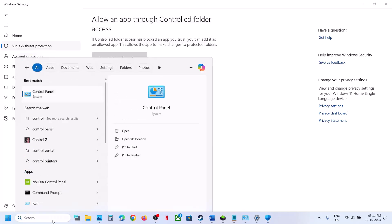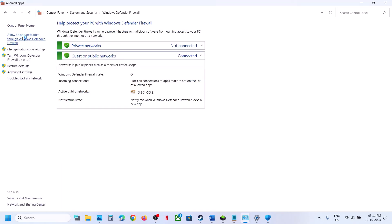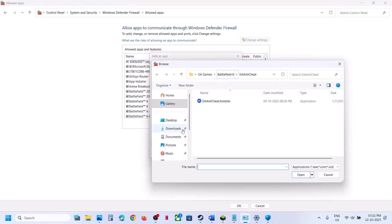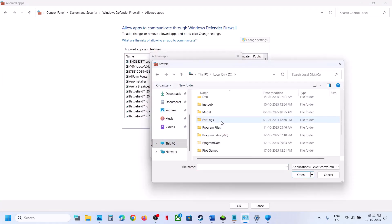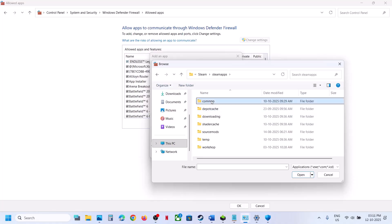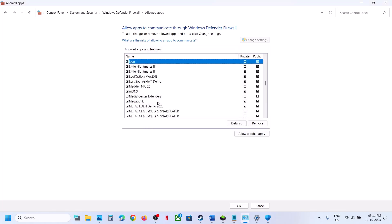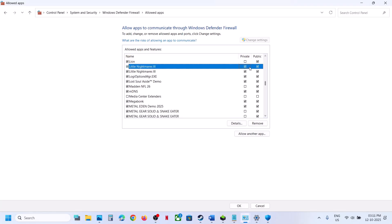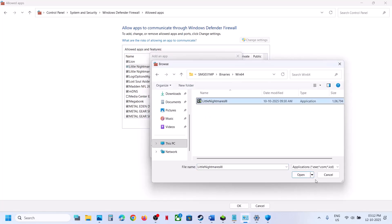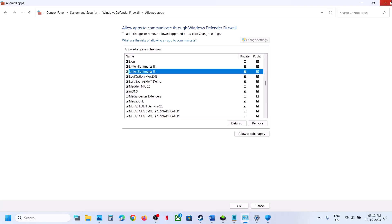Now type 'control panel' in the Windows search box, go to Control Panel, System and Security, Windows Defender Firewall, then Allow an App or Feature Through Windows Defender Firewall. Click Change Settings, then Allow Another App, click Browse, go to the game installation folder (Program Files, Steam, SteamApps, Common, game folder), select the .exe file, click Open, then Add. Make sure both Private and Public are checked. Repeat this for the SMG Binaries Win64 .exe file, ensuring Private and Public are checked, then launch the game.